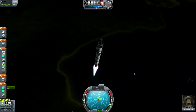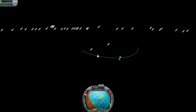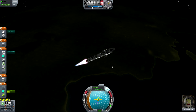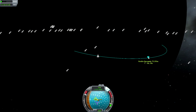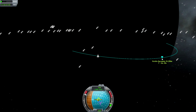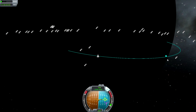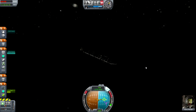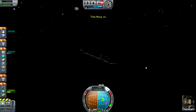Fly up to about 20,000 feet and then turn, point to 90 degrees. Keep going until we reach 100,000 meters on the apoapsis. Nearly there now. And stop. Now we just float — it's more like flying, really.